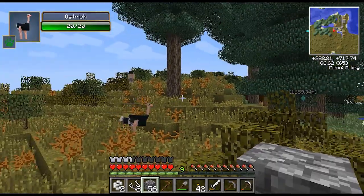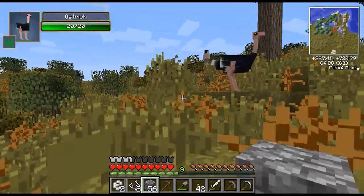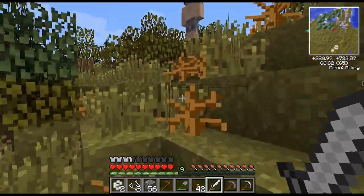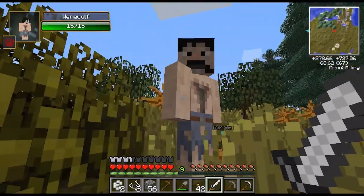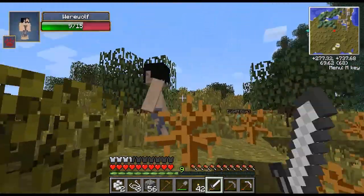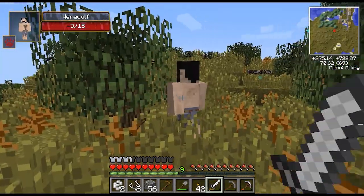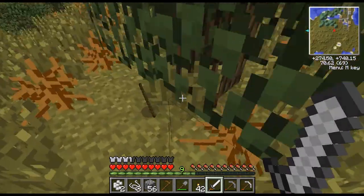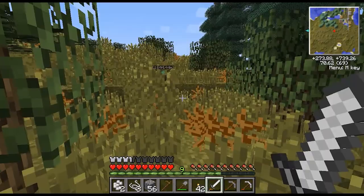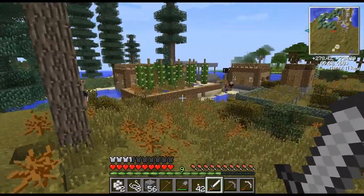We got some ostriches! Here's a werewolf — oh he's in his human form. Let's murderize the heck out of him. He's only at 15 HP — he's dead! Without gold swords it's really hard to kill werewolves. I got him, he's dead. He dropped a shoe! I got one too — there must have been two werewolves.